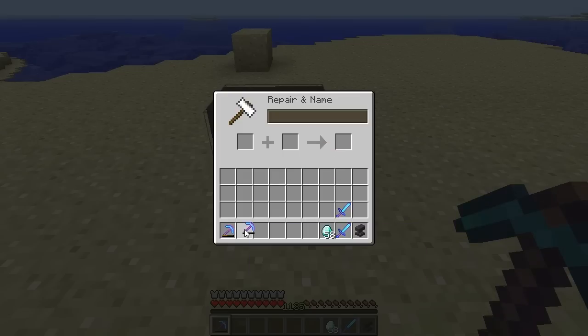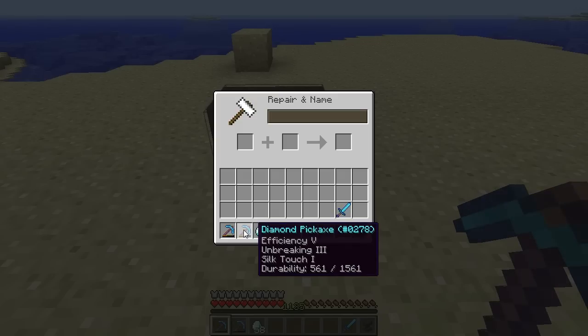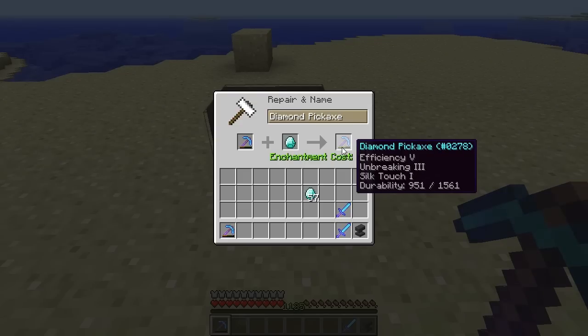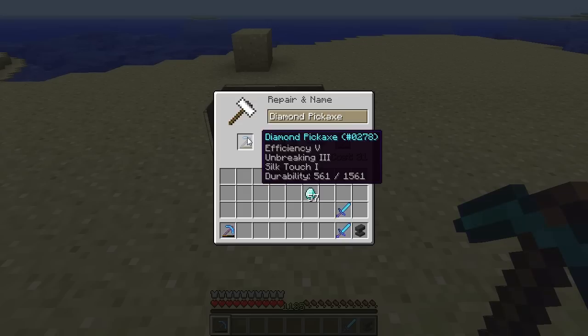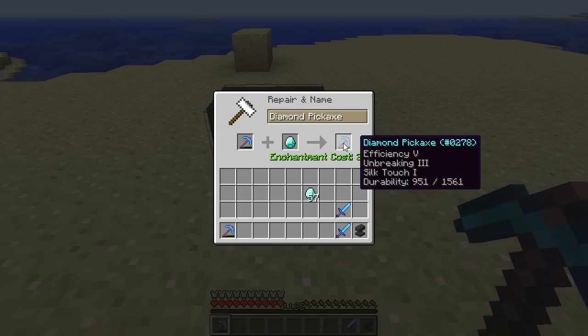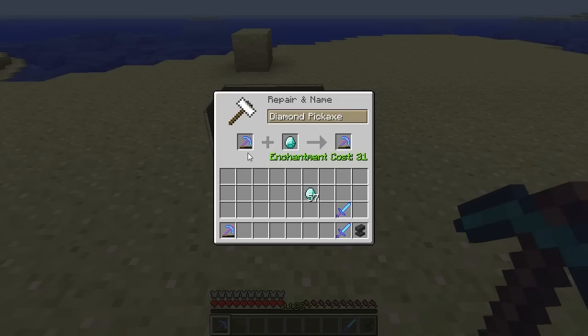So how are we going to repair these? Well, you can use diamonds, or whatever material is the main material of the tool — so if these were iron, it would have to be iron; if it was gold, gold; wood, wood, etc. Now if we place this pick in here and put a diamond in the second slot, you can see it will cost 31 levels to repair it, and it will give us 951 durability compared to the 561 durability. For each diamond you put in, it attempts to repair the durability by 25%, multiplying the current durability by 25% to see how much to increase it by. So it's best to repair these when they're less damaged, as it will take fewer diamonds.